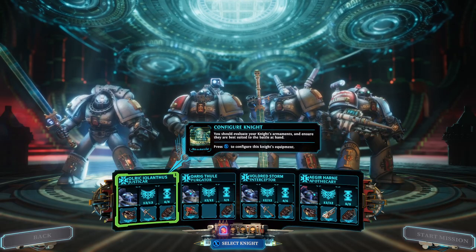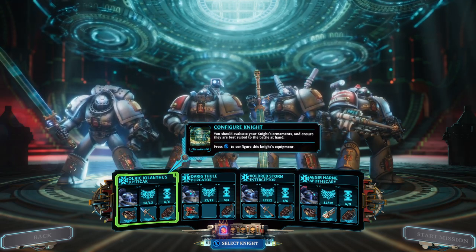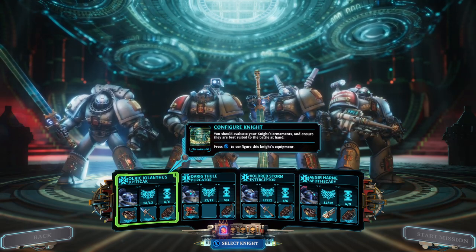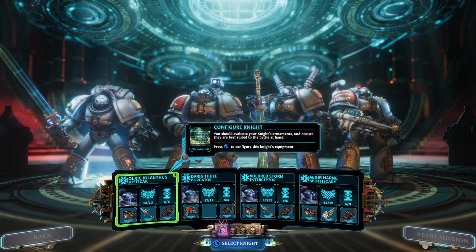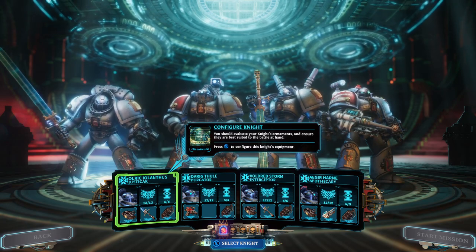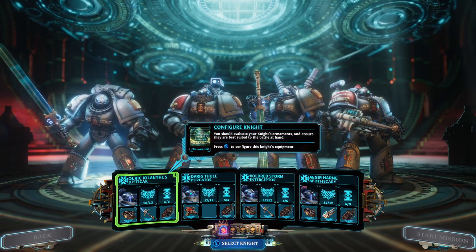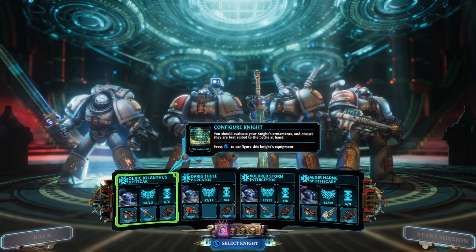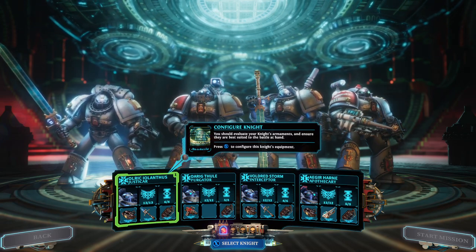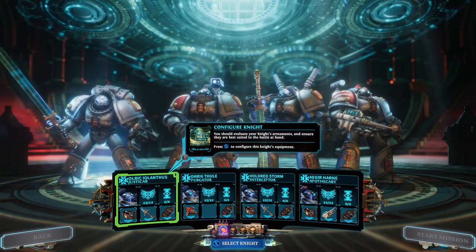The game is telling us to configure our knight's equipment — we're still being tutorialized, which is fine. Quick recap on the story: we have a group of Gray Knights, an elite chapter of Space Marines who are all psykers and specialize in fighting demons from the Warp. They're very powerful.